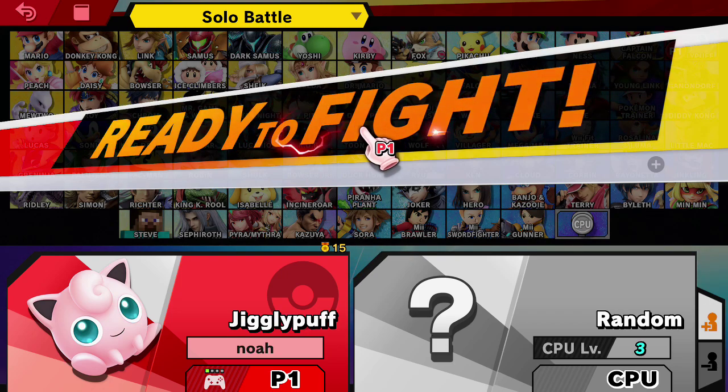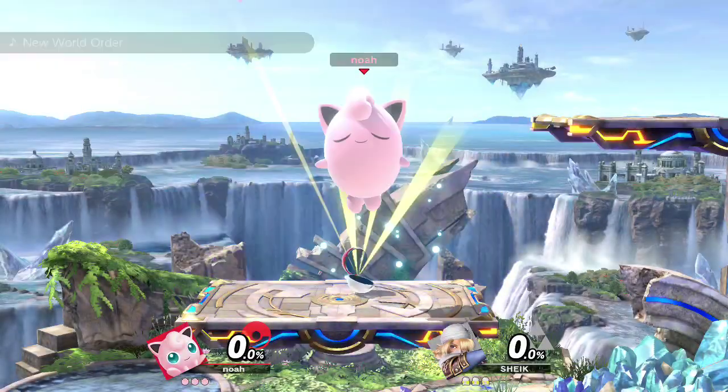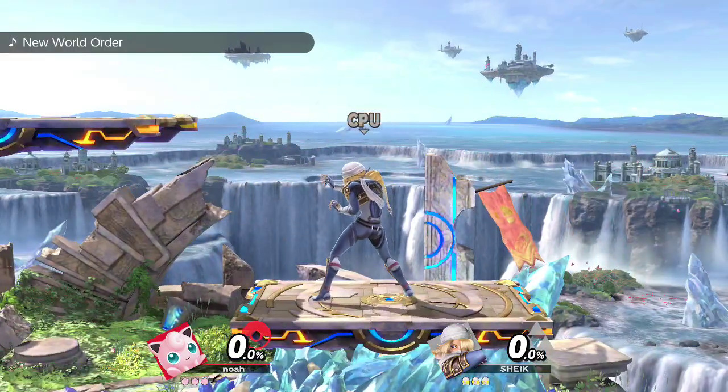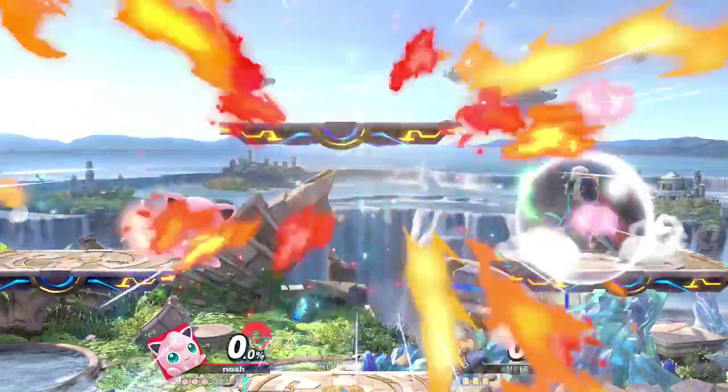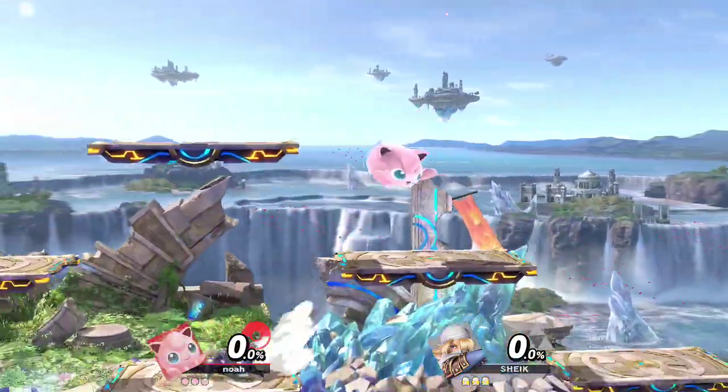Welcome to this episode where we're playing Jigglypuff and showing you how to use this character - whatever gender this puffball is. We're up against one of the most complex characters. As a little balloon, start off with side-B, which is called Pound.